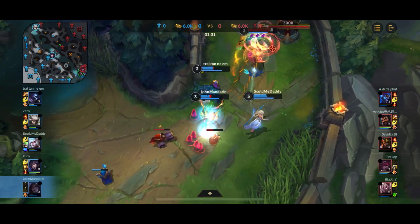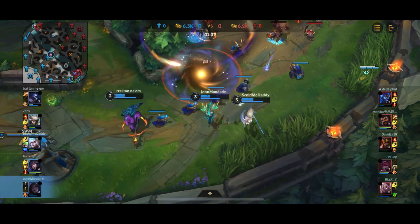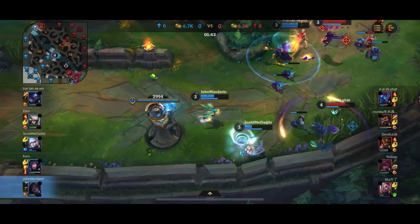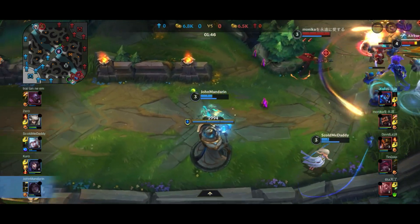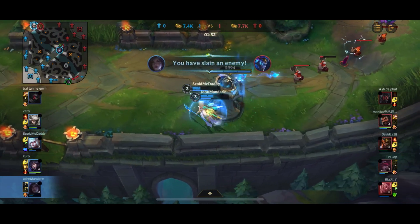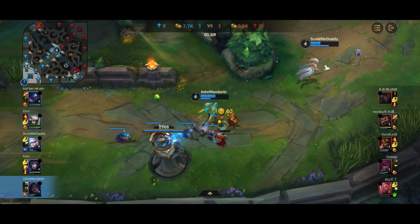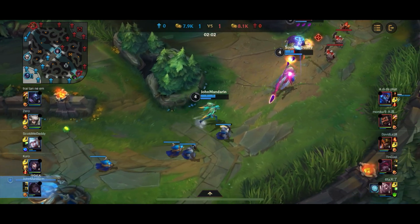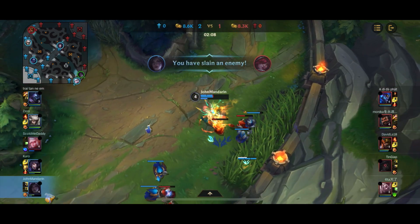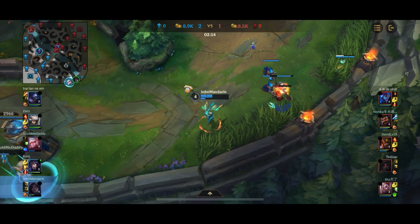Now we can actually talk about the gameplay. As you can see, a lot of heavy trading going on so far. Jax comes in for a gank, Aurelion Sol and Graves coming in for the counter gank. I get stunned, and the heal popped by Janna allows me to escape back into the tower. Jax goes back in, into basically 4 people by himself, gets kited by Kai'Sa and dies to first blood. Here, I managed to trade the kill onto the Aurelion Sol by popping my passive with my W, essentially trading 1 for 1, which is beneficial to me because I got the kill.